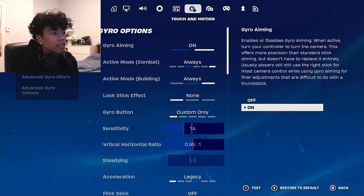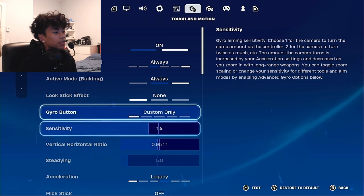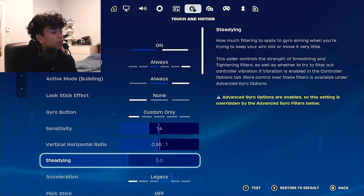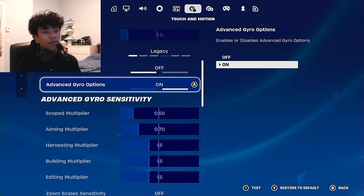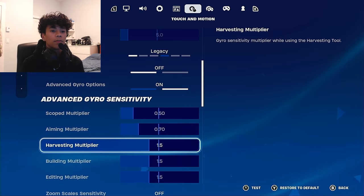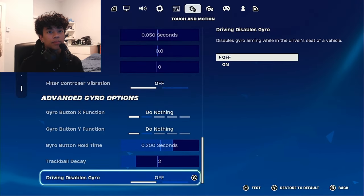I always have gyro on. The sensitivity I have at 1.4, 0.95 to 1, and I have it set to legacy because the old acceleration was good. For advanced gyro options, have it on — scope multiplier and all these settings you guys can copy if you want.